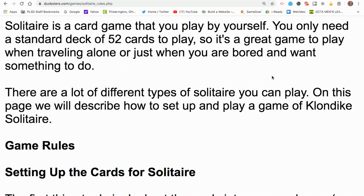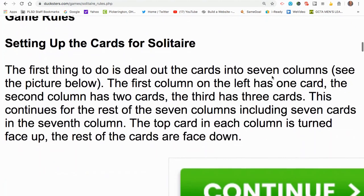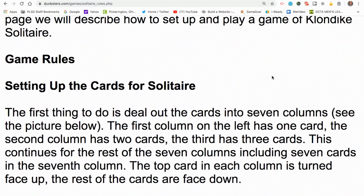Solitaire is a card game that uses a regular deck of cards, which has 52 cards in it. There are lots of variations you can play, but the most common one is called Klondike Solitaire, which is what I'm going to show you. You set the cards up into seven columns.